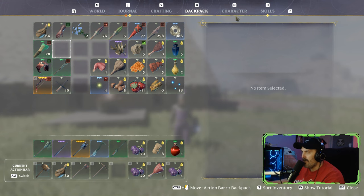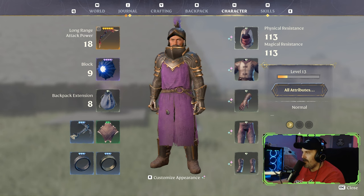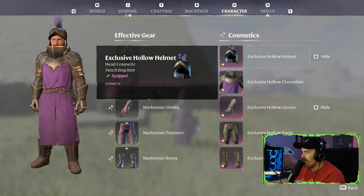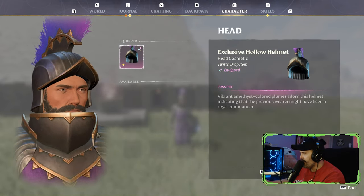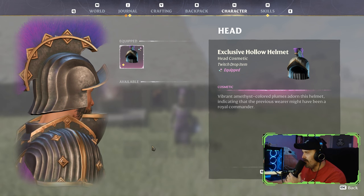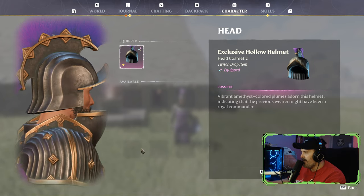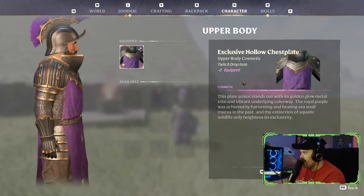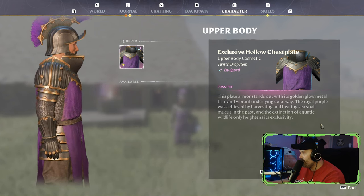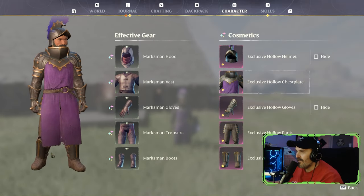We finally got them all. It was a little glitchy — you might have to play with it, but I had to be very deliberate about clicking on it and hitting space. Let's go back to the appearance and we can see all of the new cosmetics. Take a look at this — vibrant amethyst colored plumes adorn this helmet, which I kind of like a lot, indicating that the previous wearer may have been a royal commander. The exclusive hollow chest piece — this plate armor stands out with a golden glow, metal trim, and vibrant underlying colorway.